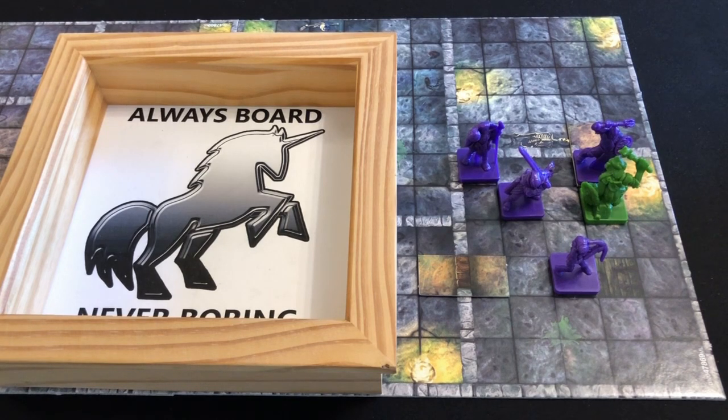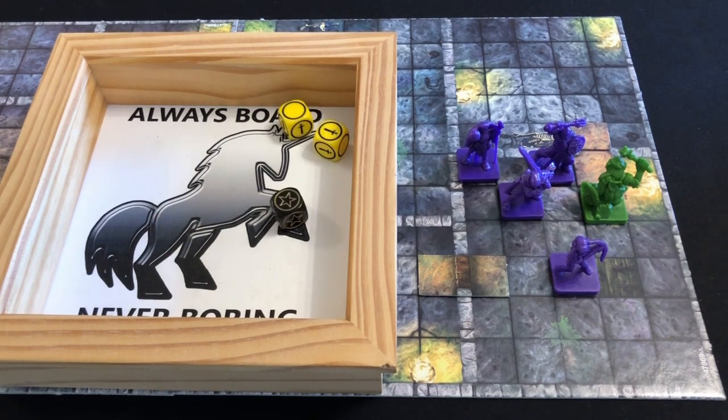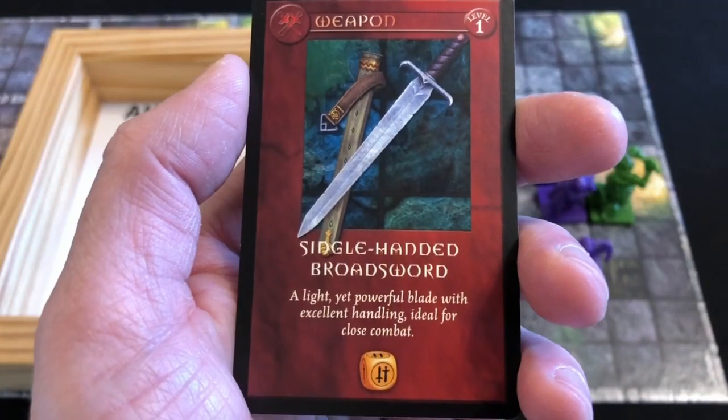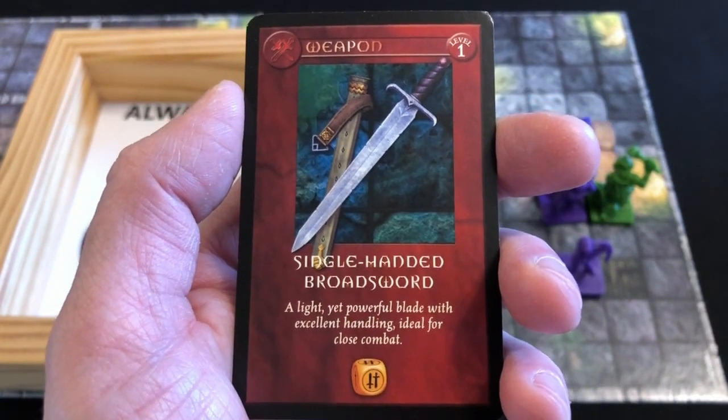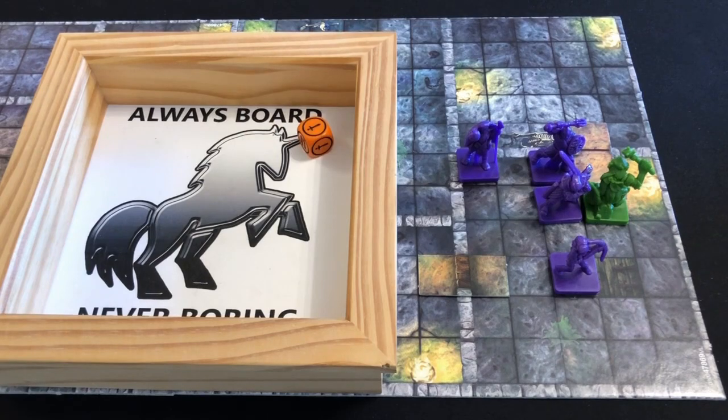Next up is Jozan. He also has a ranged attack so he cannot attack from where he is because the goblin is adjacent. So we move into a position where we can attack - but again it's a miss. We're pretty much relying on Regdar at the moment to crack this goblin's skull. Regdar uses his first action to move adjacent and for his second action attacks with his broadsword. He rolls one orange dice and gets to add one to the result because he is a strong fighter. He rolls a one, we add one for his special ability giving a total of two, then reduce that by the goblin's armor class of one. We have inflicted a wound but the goblin has another three. Honestly these heroes are useless.